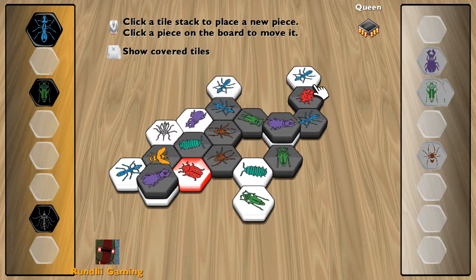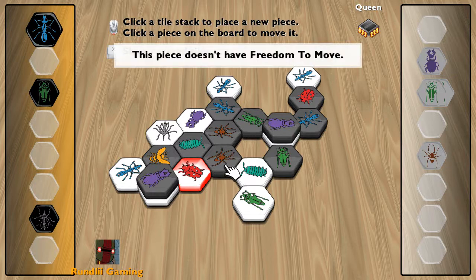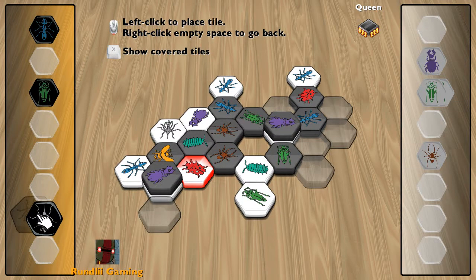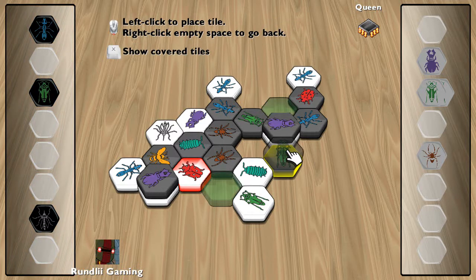We can't stop both of our ants, which means... it looks like we are actually going to lose this one, which will be my first loss up to this point. There's not a lot we can do — he's literally blocked everything.